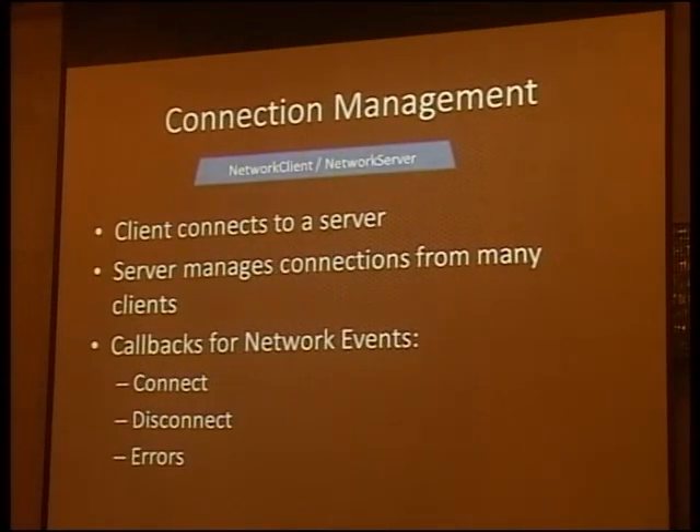For connection management, there's a NetworkClient class and a NetworkServer class. Clients connect to servers, and servers manage connections from many clients. These classes provide callbacks for network events, so you get notified when a new client connects to the server, when someone gets disconnected, or when an error occurs on the network.